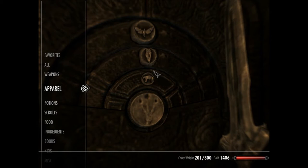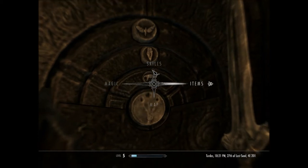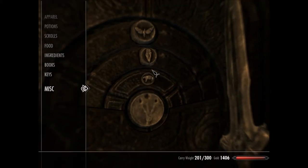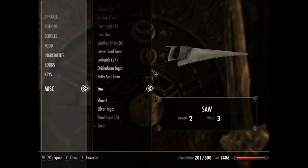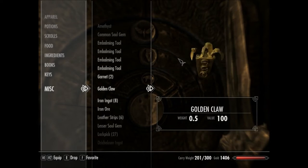Now let's see — by this point you will have gotten the claw. I don't know where it is, let me find it real quick. Is it miscellaneous? Yeah, it's in the golden claw. Now this is a puzzle — you can see there's three animals, and on this claw there's three animals.